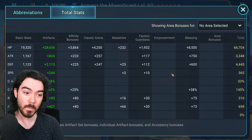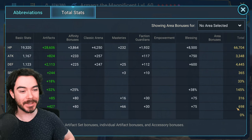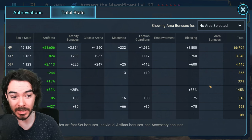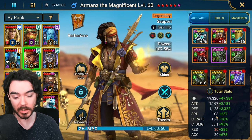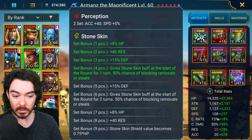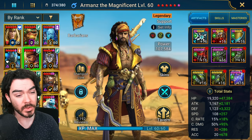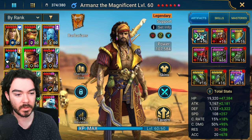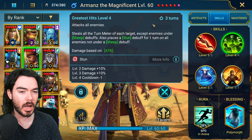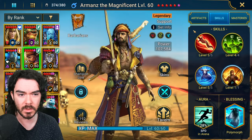Generally speaking, in terms of his stats, he basically wants speed and accuracy — it's really that simple — and then probably defensive stats after that. Just put him in gear that makes him as fast as possible with as much accuracy as possible, and then consider the sets. I wouldn't give up tons of speed and accuracy to get him in the ideal sets. You could also run him in six-piece Stone Skin. I'm quite a fan of the four-piece because I prefer opening with his A2 and he gets his second turn really fast, so the second turn of Stone Skin doesn't do much. The four-piece is just a little bit of safety without giving up too many stats.